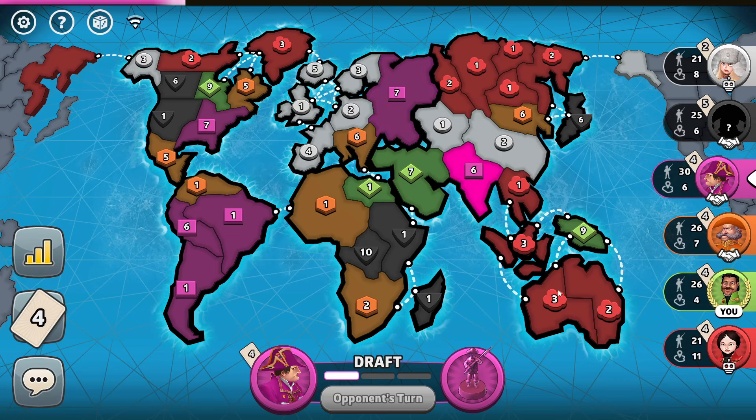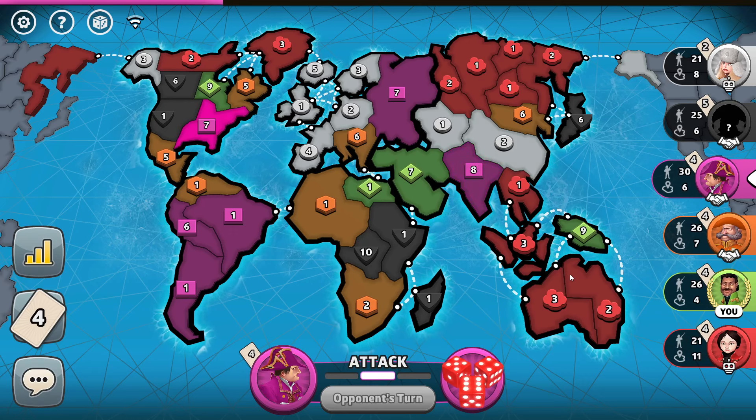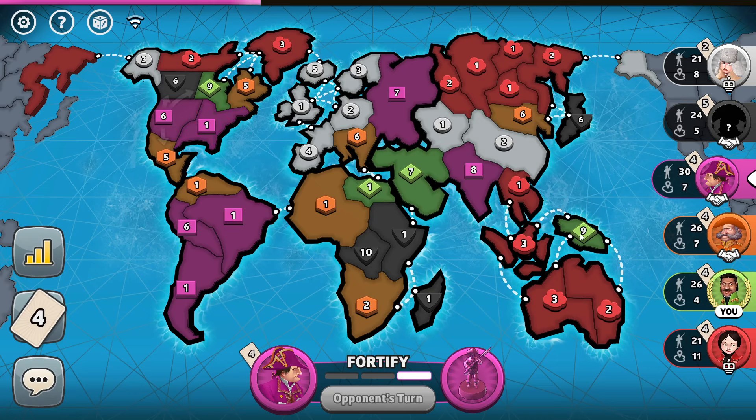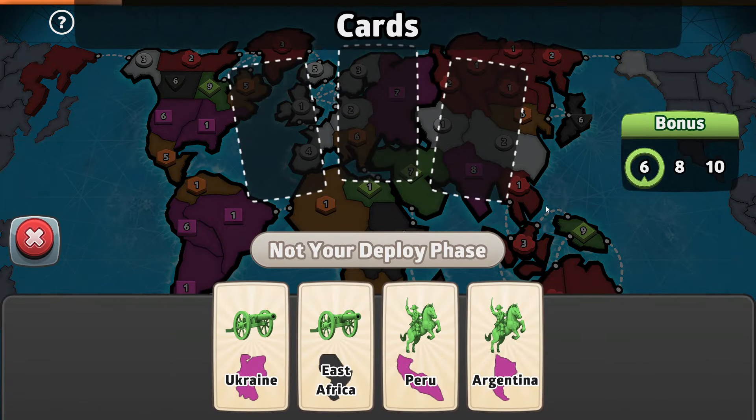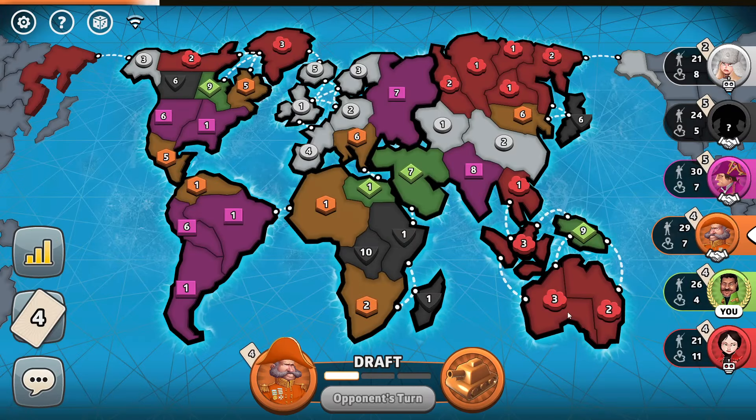The red bot might trade early and slam this if they get enough troops, but the trades at this point are just small — they start at four. The white bot did trade — another six — but still I should be fine. The red bot should not be hitting this nine, but I may need to buff it a little bit. If red was a player I could have kept it smaller. With the bots I have to make sure that they don't slam this position.